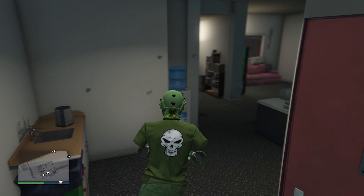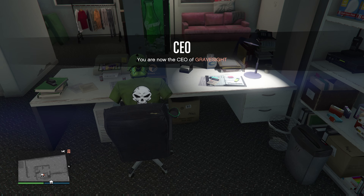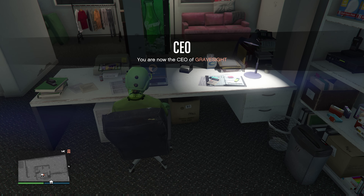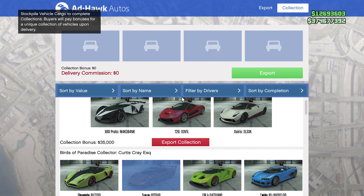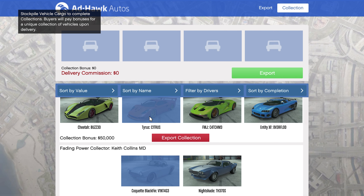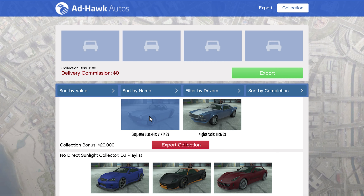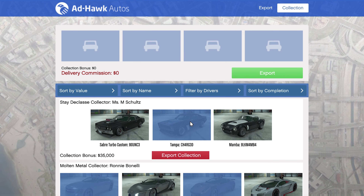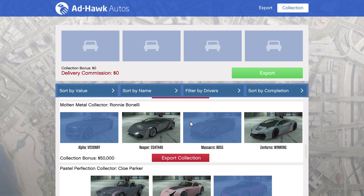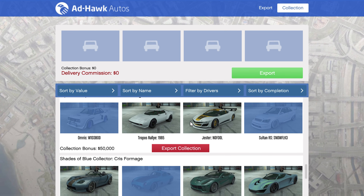The collectors are looking for specific vehicles with specific license plates. So I'm over at the import/export garage special vehicle warehouse, I'm going to get on the computer and press R1. I've already collected a bunch of cars. What I did is I made a list on my computer — I popped open a text file and wrote down every single car and every single license plate that I needed.